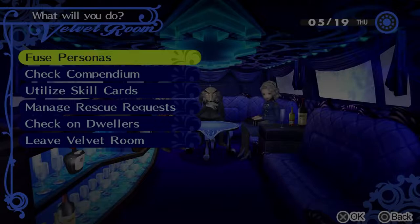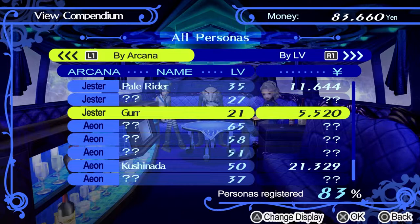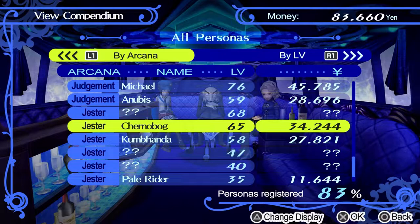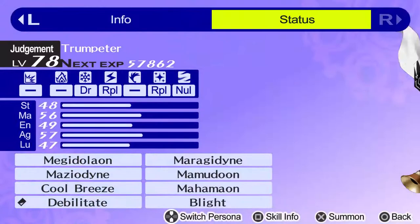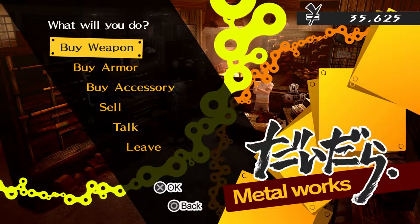The next thing that carries over is the persona compendium. We didn't quite finish it, but everything we did complete is now here, and we can pick up any persona we want, including high-level ones. For example, Michael at level 76 or Trumpeter at level 78 — we can buy and use them now. The problem is SP usage since our characters are at low levels, but we can still get them. A persona with high strength will correlate to your current stage, so in Yukiko's dungeon you could be one-shotting enemies.